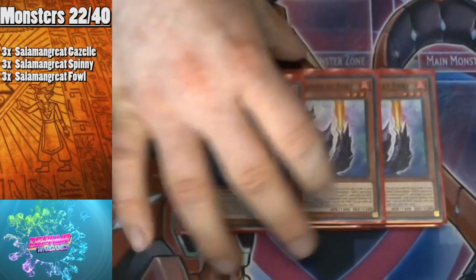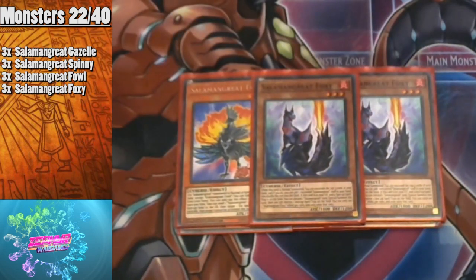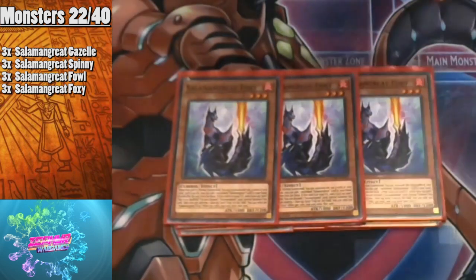We play three Salamangreat Foxy. When this card is normal summoned you can excavate the top three cards of your deck, add an excavated Salamangreat card to your hand, and shuffle the rest back. If this card is in your graveyard and there's a face-up spell/trap on the field, you can discard a Salamangreat card to special summon Foxy, then destroy a face-up spell/trap on the field. Foxy helps with consistency and being able to recur itself while popping problematic cards.